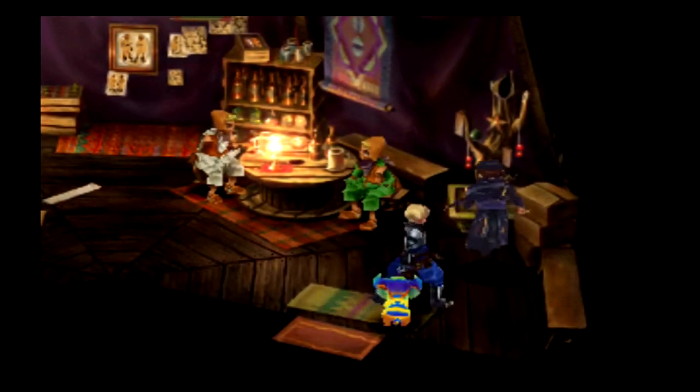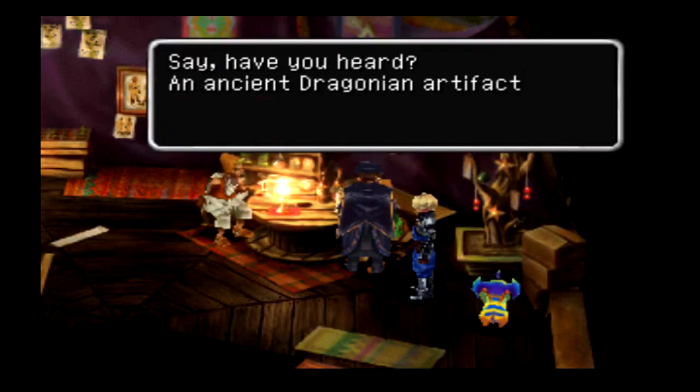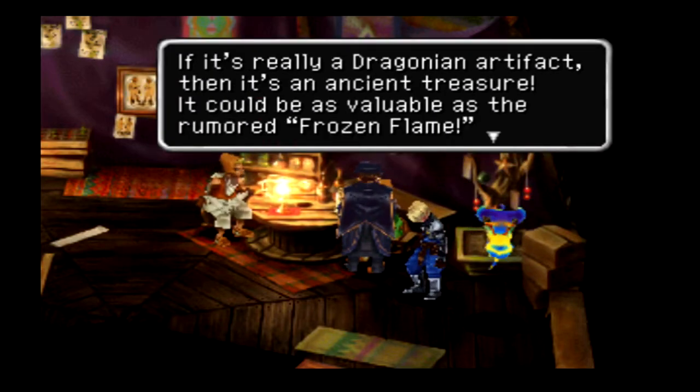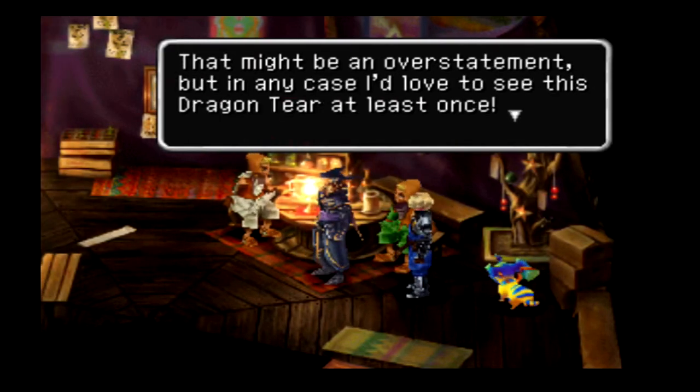Time is the only thing no one can buy more of. So hey, if you're watching this video, thank you for giving up your time. An NPC says an ancient dragonian artifact called the Dragon Tear is enshrined somewhere in this village — even Dragon jumped up for that one. It's really a dragonian artifact, so it's an ancient treasure. Could be as valuable as the rumored foes in flame — they'd love to see the Dragon Tear at least once.